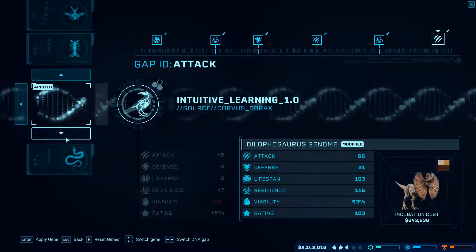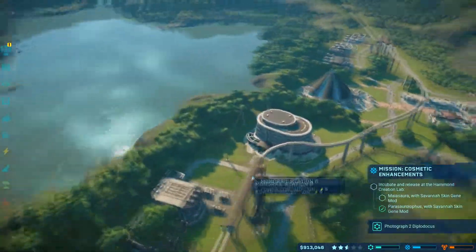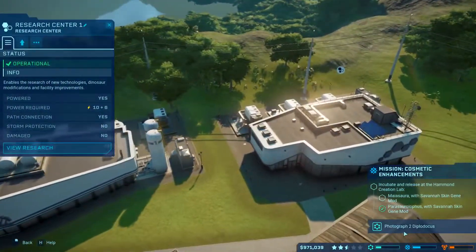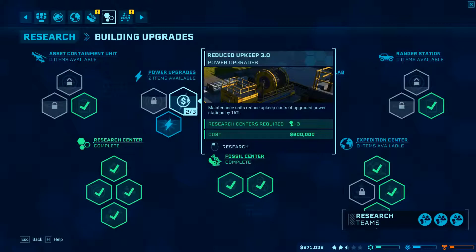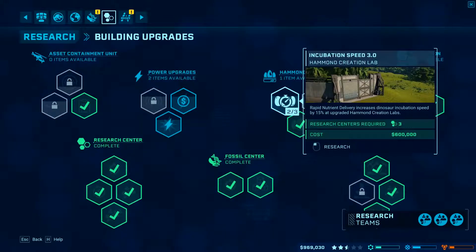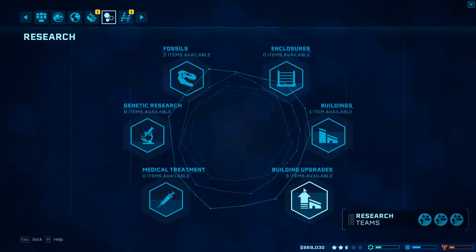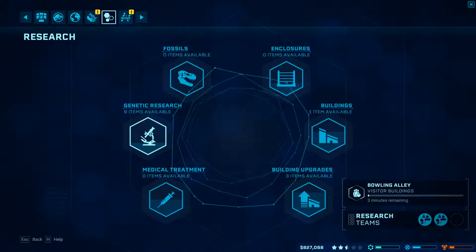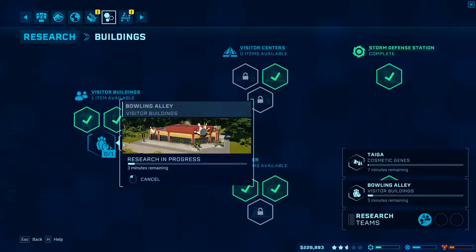So let's get some more Dilophosaurus going — we might as well. I think we have these things fully modified. Incubate, incubate, cool. Photograph two Diplodocus — interesting, we have to make some of those still. Wouldn't mind having reduced upkeep. What's in here? Bowling alley? Yeah, let's get the bowling alley. And then more genetic stuff — that sounds good. Back out on the expedition.